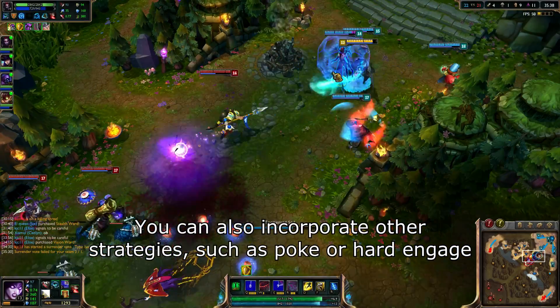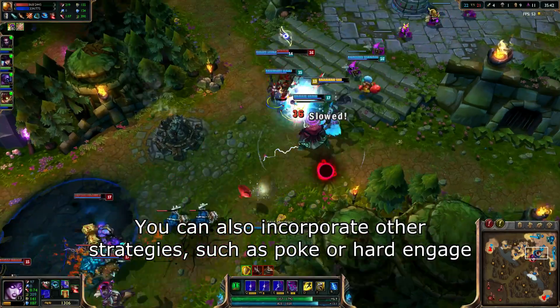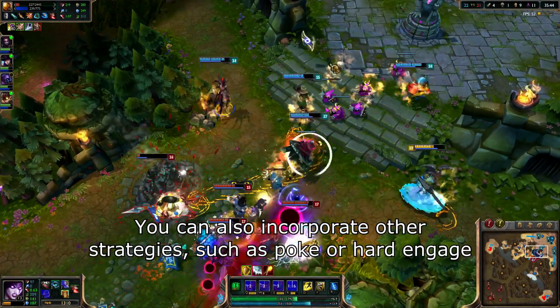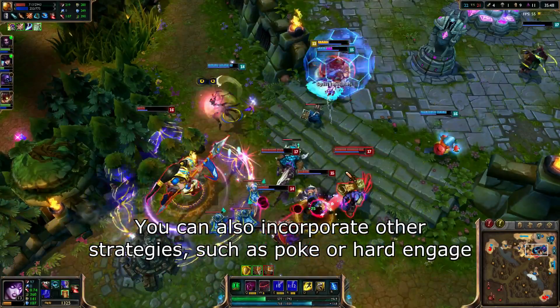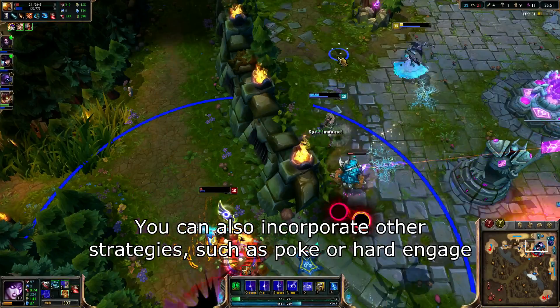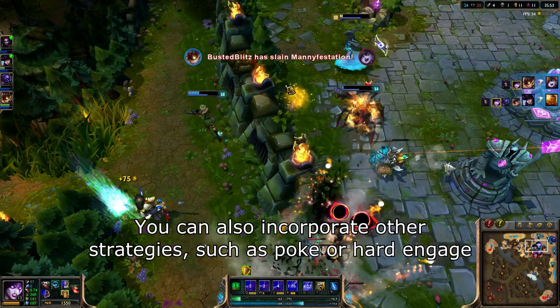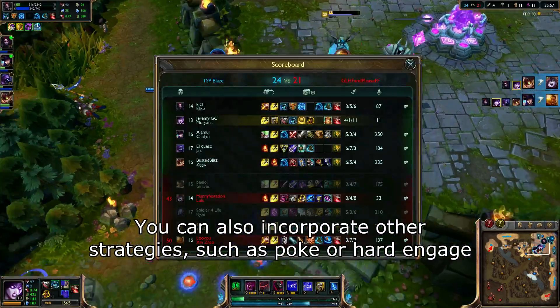Other than that, this comp is really, really versatile in what you can do. You have poke with your ranged crowd control, you can team fight well with kiting, or you can split push if you have a strong duelist on your team. Play to the strengths of your players and do what your team is best at doing. You really can just play whatever strategy you want, as long as you continue to create and look for picks using Elise and then the follow up from the rest of your team.